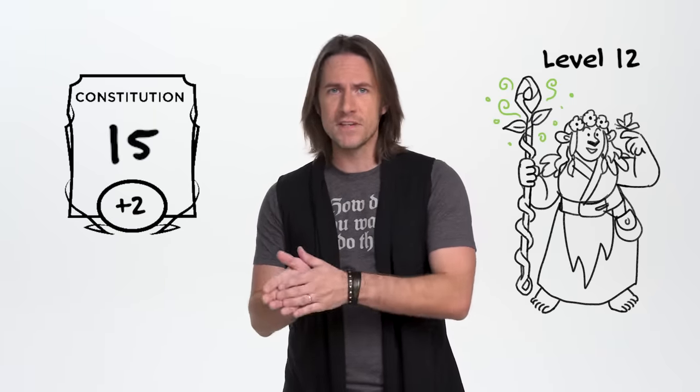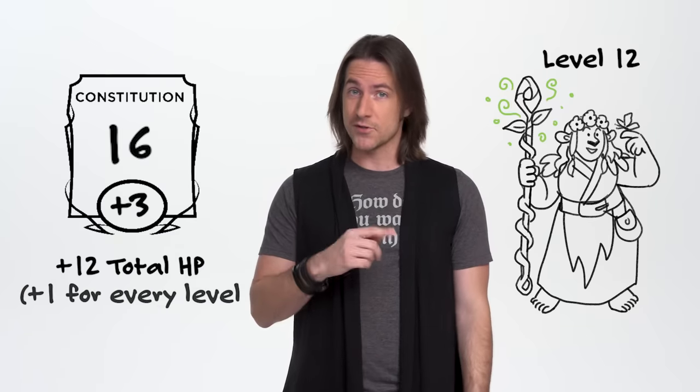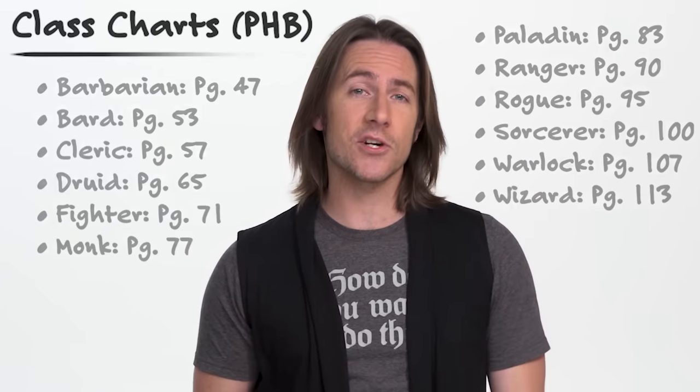A quick note: if at any point you increase your Constitution modifier, your max hit points will increase by one for each level you've already achieved. If your level 12 druid increases their Constitution from 15 to 16 to get that slick modifier bonus bump, then you'll get an additional 12 hit points on top of your total HP. Not bad, huh? Your proficiency bonus also has a chance to increase with the level up as well — it increases by one point at overall character levels 5, 9, 13, and 17. The quickest way to find out what boons and bonuses you get when you level up is to check the individual class charts in your Player's Handbook.